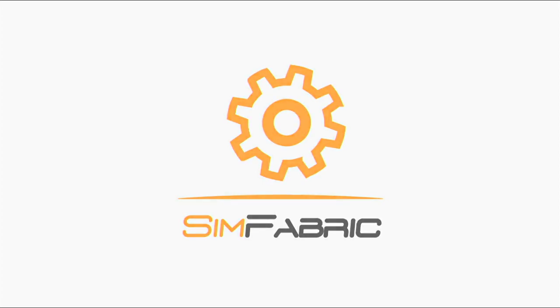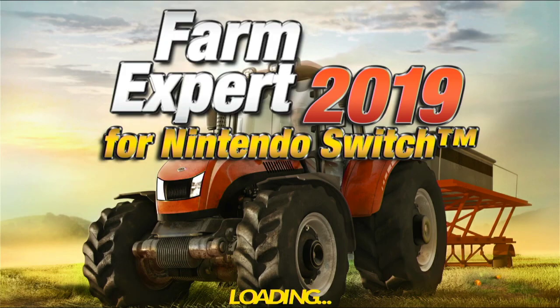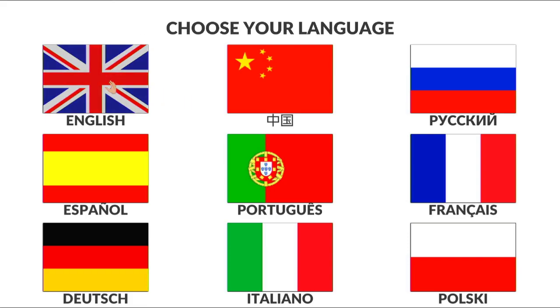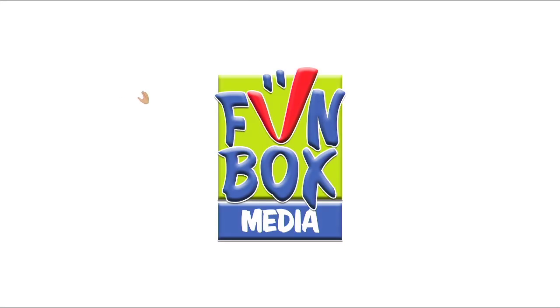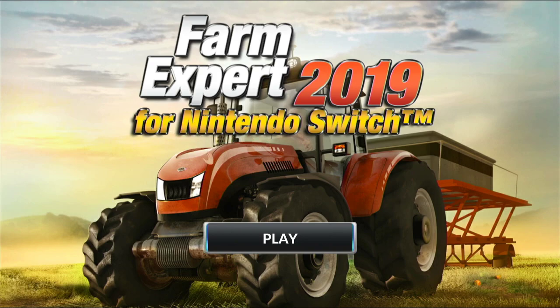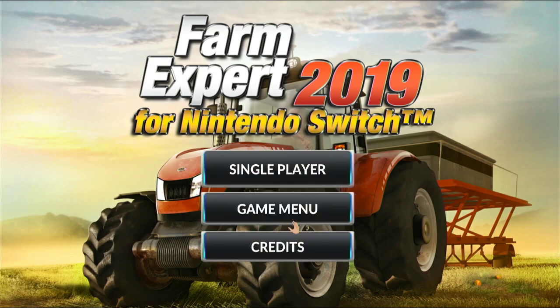They made this — Sim Fabric, I think they published it. This screen looks really tacky. It's making me choose the language again, so that's interesting. English, Russian, Spanish, Portuguese, French, Dutch, Italian. FunBox Media, pretty great developers, made this game. Sim Fabric, I think they published it. See how weird this is — it makes you go through it again.